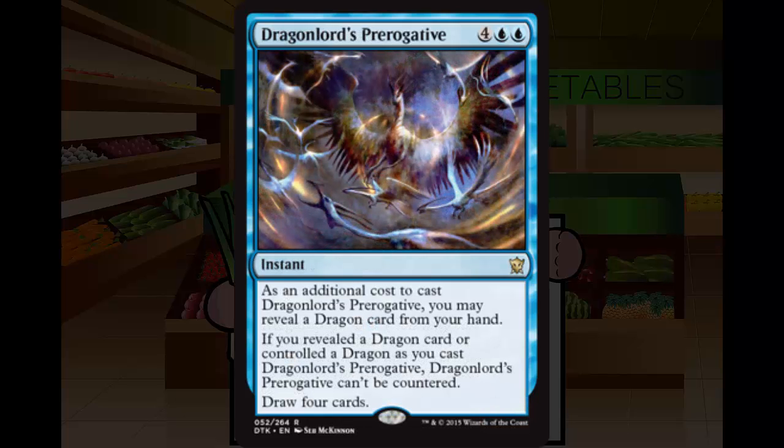Next up we have Dragonlord's Prerogative. This is 4 blue blue for an instant at rare. As an additional cost, you may reveal a Dragon card from your hand. If you revealed a Dragon card or controlled a Dragon as you cast it, Dragonlord's Prerogative can't be countered. Draw 4 cards. Basically this is draw 4 cards for 6, which is Opportunity. The cannot-be-countered clause doesn't really matter in Limited — it's almost never going to be the correct move for your opponent to main-deck that counter.